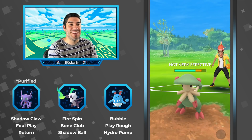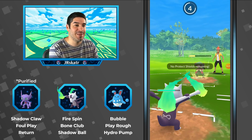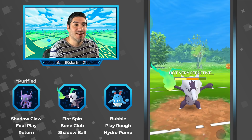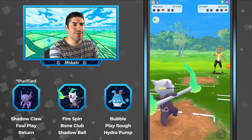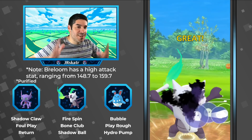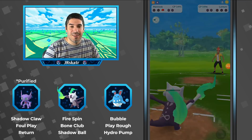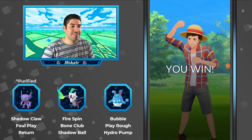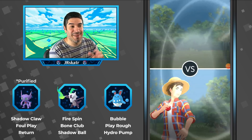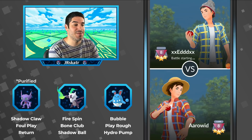Bone Club thrown, and he switches out — Breloom's getting melted by Fire Spins. Fighting moves are resisted. They throw Grass Knot — wow, for a resisted move that hit really hard! But Alolan Marowak — I'm telling you, it is such a clutch Pokémon, such a good closer. You can win a lot of matches in the endgame by keeping it alive. That Shadow Ball is such a clutch move. Now we're two and two — can we get one more win for three and two?